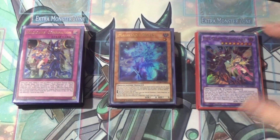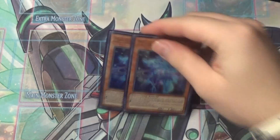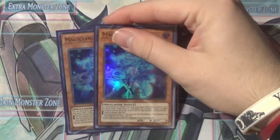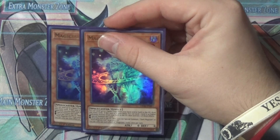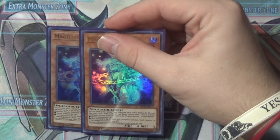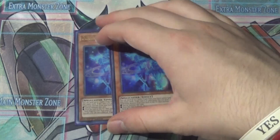With that out of the way, let's jump right into the monsters. The first monster we're playing is of course two Magician Souls. Even with three I don't think three is the optimal number. Its effect is: you can send up to two spells or traps from your hand or field to the graveyard and draw that many cards. If this card is in your hand, you can send one level six or higher spellcaster monster from your deck to the graveyard, then either special summon this card, or send that target to the graveyard and special summon one Dark Magician or Dark Magician Girl from your graveyard. Each effect is once per turn.